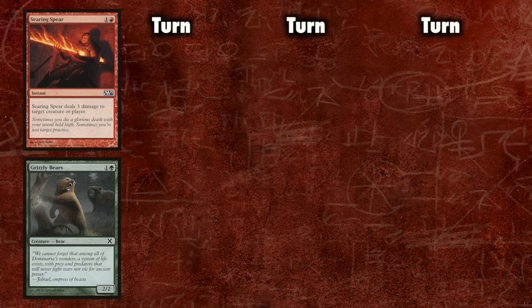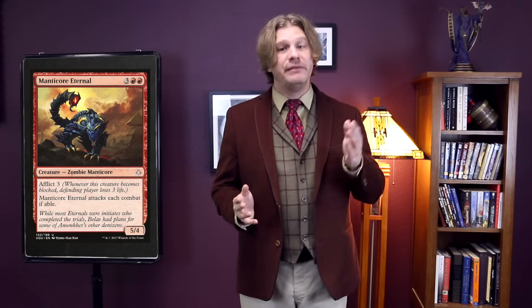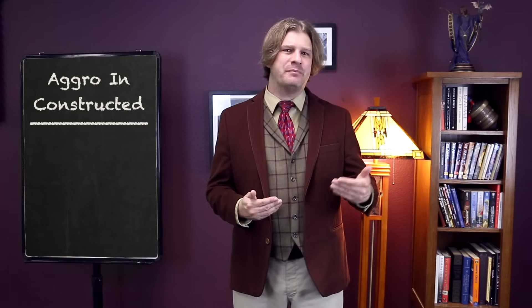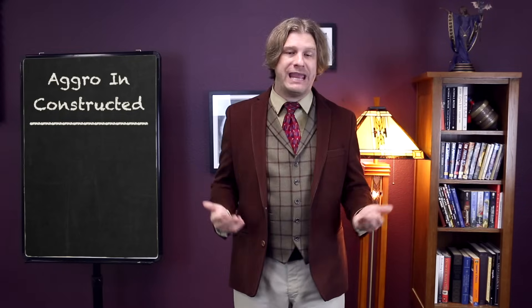Creatures also have a tendency to inflict more damage on opponents than a single burn spell. Say you direct a Searing Spirit at your opponent's face — they take 3 damage, and that's all that spell ever deals. Whereas a Grizzly Bear, if allowed to inflict damage twice, can deal 4 damage, maybe up to 6 over a single game — though it might never hit, so that is a risk. You're going to see a lot more high-costed cards in limited aggro, like 4-5 drops such as Puncturing Blow or Manticore Eternal, and a lot more creature combat tricks than in constructed.